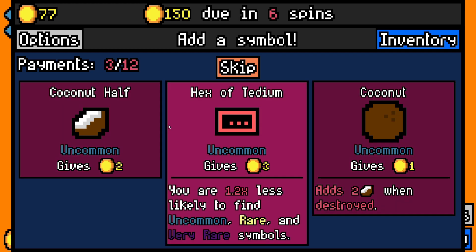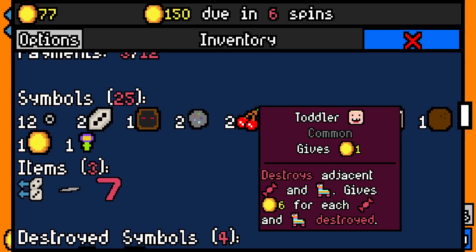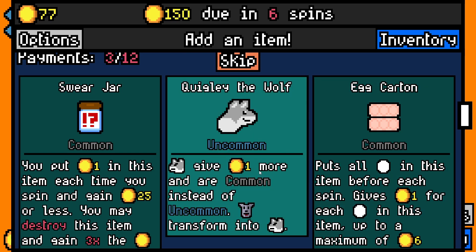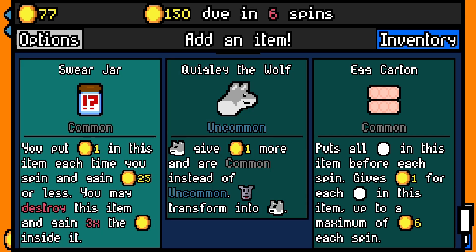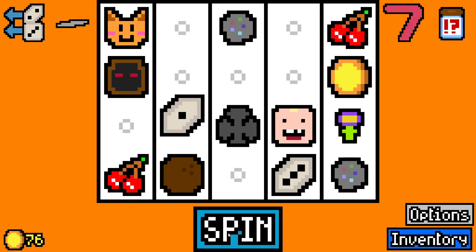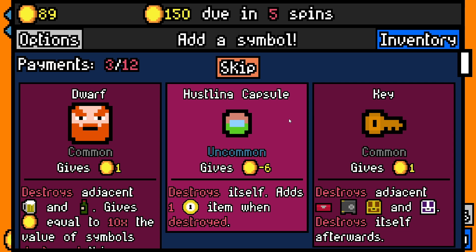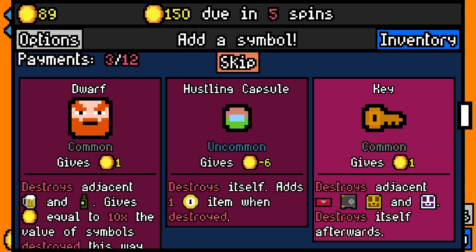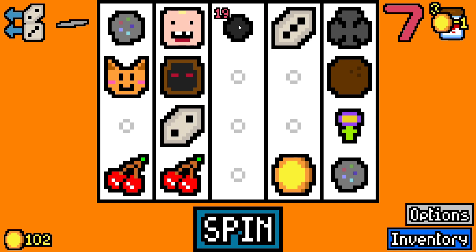Hex of tedium appears. Taking a coconut for now. Dogs transform into wolves — gives one coin each time you spin and gain 25 or less gold. Let's take that just in case we don't roll 25. We also skip a key since we've already got a lockpick. Six from the die — another coal. We took coal last run too so we'll take one this run as well.